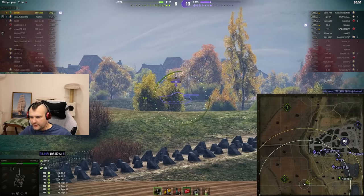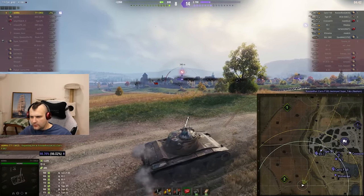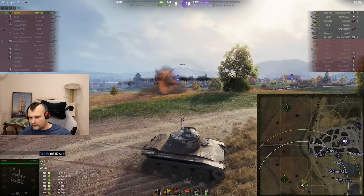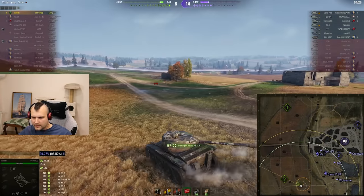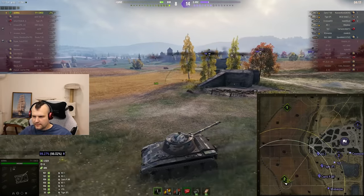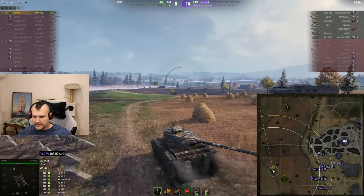They have a lot of HP remaining. I want to kill one of the one-shot targets for obvious reasons. We are trying to escape somewhat and start building distance. The Cromwell is a very dangerous tank, but I don't think he understands how I am moving — this could be a very good game.